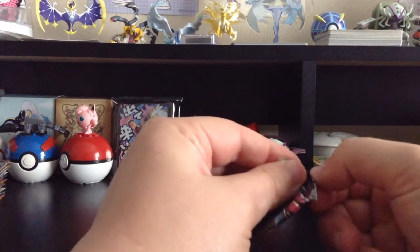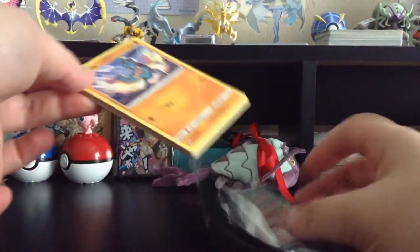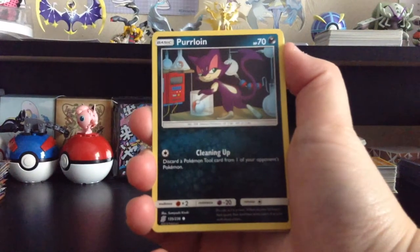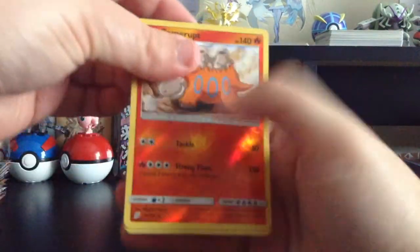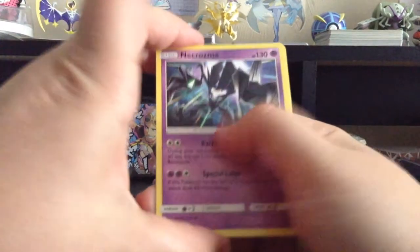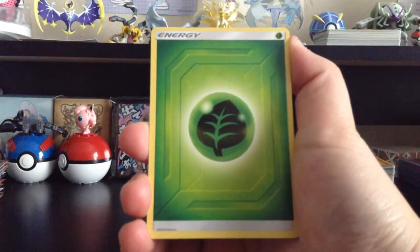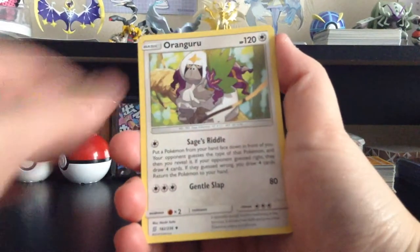We're about halfway through one side, so we're about one-fourth of the way through the box. Green card again. We have Riolu, Purrloin, Joltik, Dratini, Yungoos, Reverse Holo Camerupt, Necrozma — I remembered that card was supposed to be in here and I really wanted it — Grass-type Energy, Flapple, Doublade, and Oranguru.